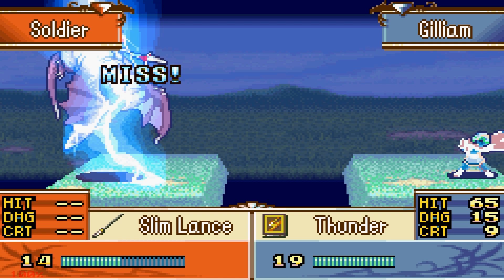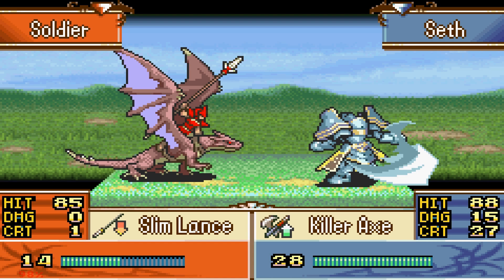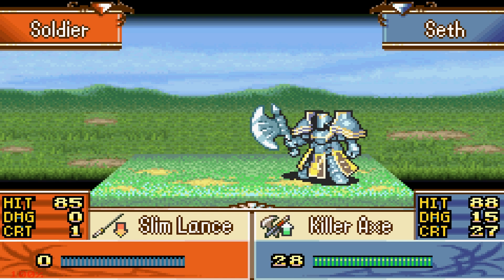I have to kill this Wyvern — this Wyvern needs to die, I cannot let this Wyvern live. I'm a little worried about Seth running out of Killer Axe uses, but there is an armory in the next chapter if I remember correctly, so we can probably make some use of that.